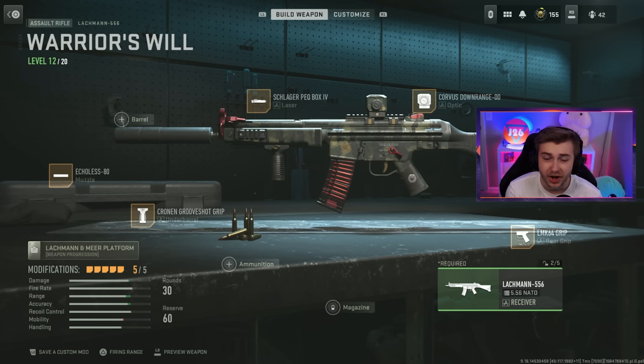We have the Lockman 556 here — not fully leveled up, but I figured I might need the extra time to practice with no aim assist. I don't even technically have this weapon unlocked; this is just the Warrior's Will blueprint from the battle pass.